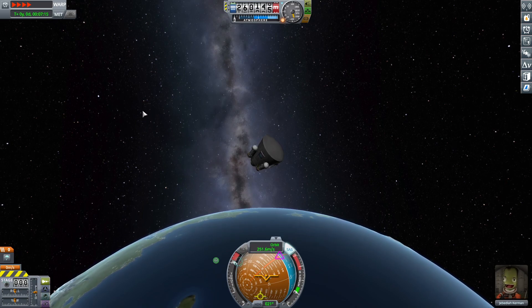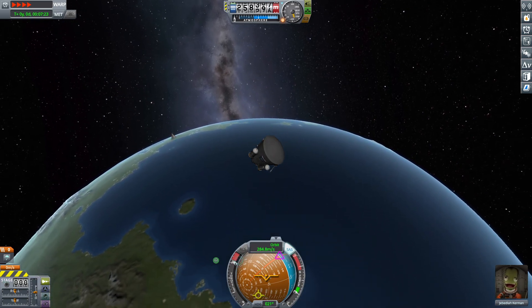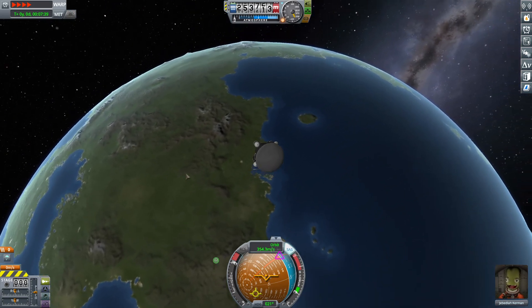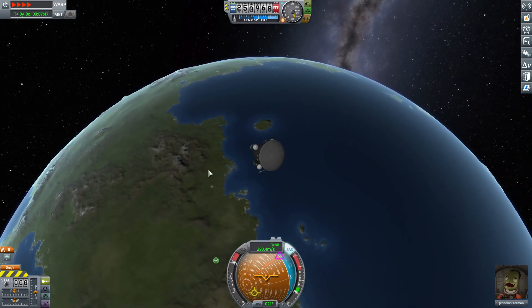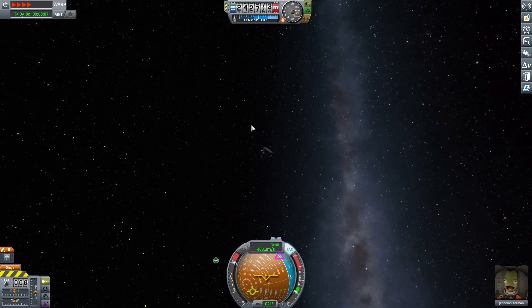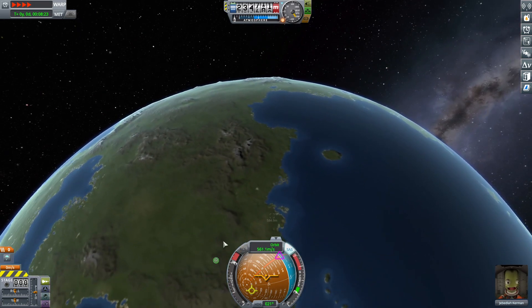Make sure you are right-clicking on your parts and changing their settings. Because if you're coming down for a hard landing and you have your altitude set too low for parachute deployment, it's not going to deploy in time and your astronaut is going to be RIP.